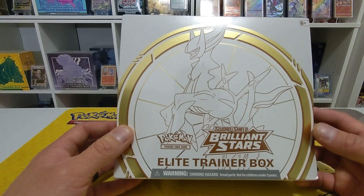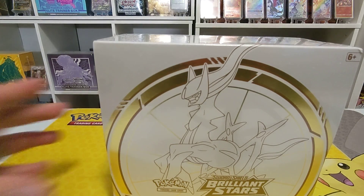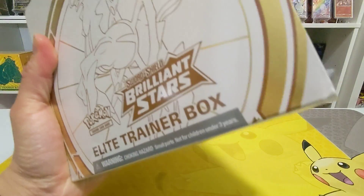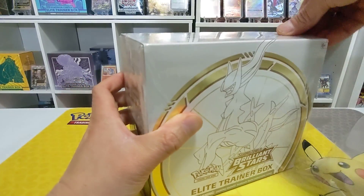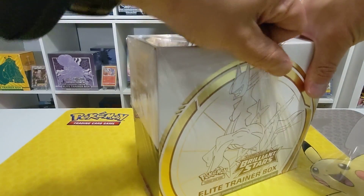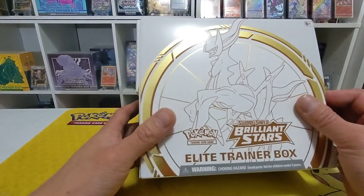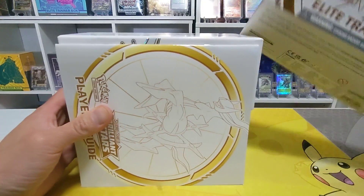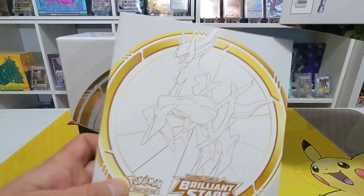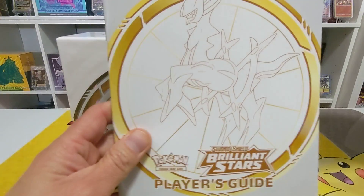Anyway, here we are — we have the Elite Trainer Box so let's get right into it. It is not an open one, it is a sealed one. I made sure I checked to make sure that Jeremy wasn't trying to pull a fast one over me. If you guys don't know who Jeremy is, he's one of the owners at Flip Table Games. We joke because that one time he sold me a Fusion Strike booster box and it wasn't the greatest. Look at that — I do love the artwork on this player's guide.